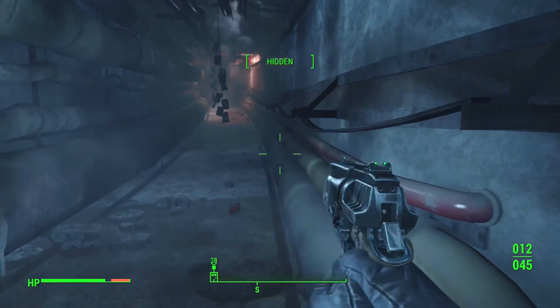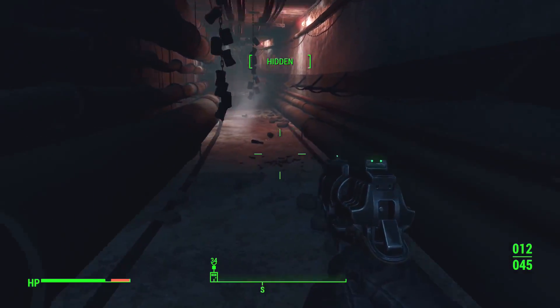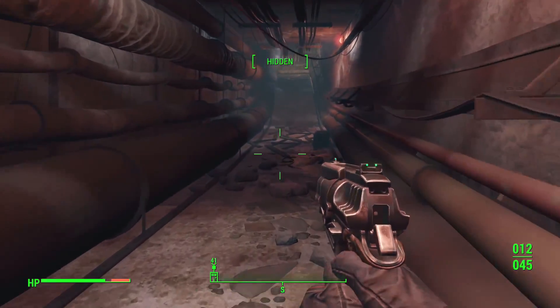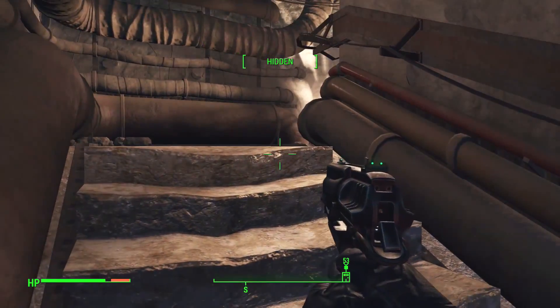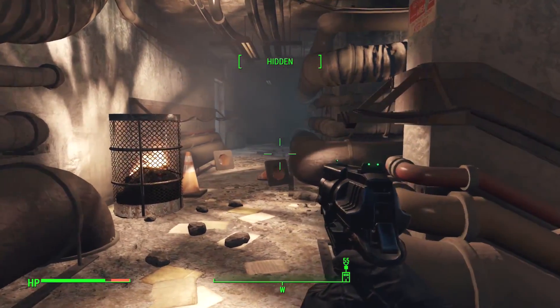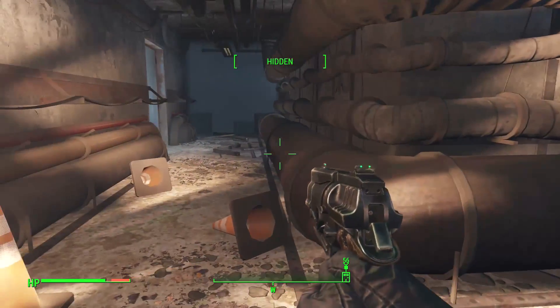I wonder if they would actually hear me if I hit these hanging cans. That's pretty cool actually. Alright, we're gonna try and get a sneak attack. Do sneak attacks work only with melee or do they work with guns too? It doesn't make a ton of sense for it to work with a firearm, but — you know — video games.